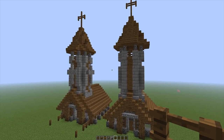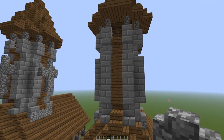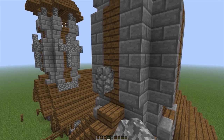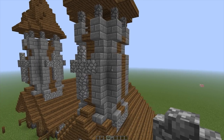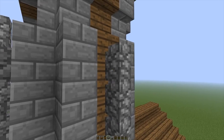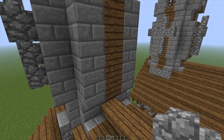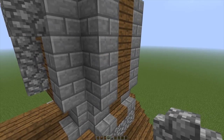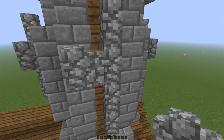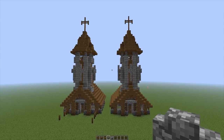Now there's one more thing we need to do, and that's adding the cobblestone wall crosses on each side of the tower — relatively straightforward. It's one, two, three, four, and two on each side. You don't necessarily need to have a cross on every side of the tower — you can always go ahead and add in some windows. That's totally up to you, it just kind of depends on what you prefer. Now the exterior of the church is finally complete, and this is looking magnifico!